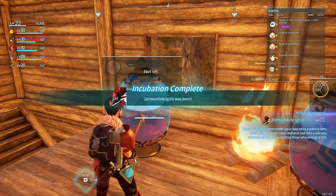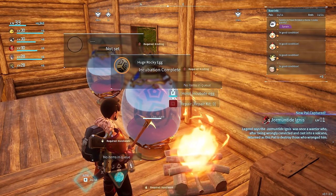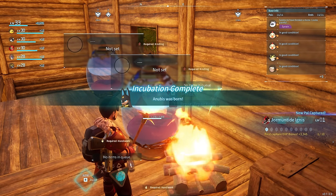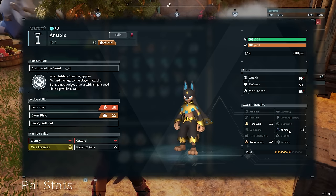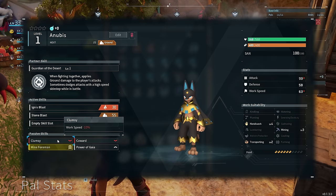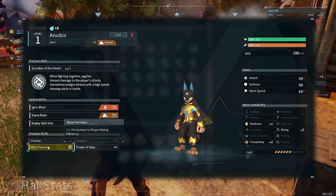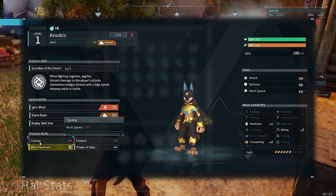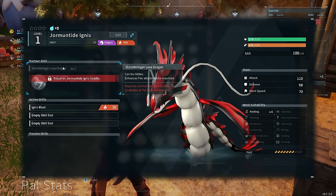It was then time to break open some more eggs. This time I managed to get a Yarmantide Ignis — just like Blazamut this is a ferociously strong fire elemental PAL. I also had a huge rocky egg — I broke that open and got my first Anubis. Anubis was actually bred from my Grizzbolt and my Relaxaurus, so it didn't get great passive stats, though it has really good skills: level 3 mining, level 4 handiwork, and transporting. We do end up breeding elite workforce Anubises later on in the video, making our base very overpowered.